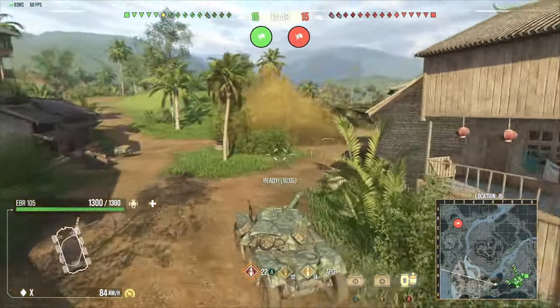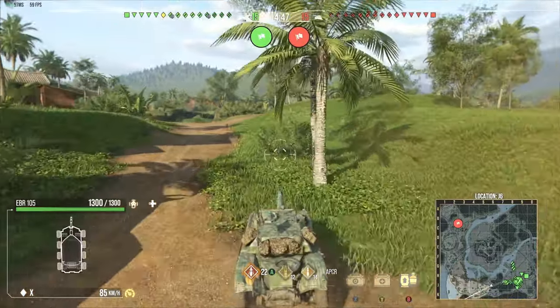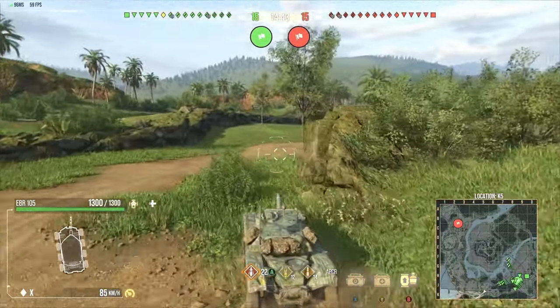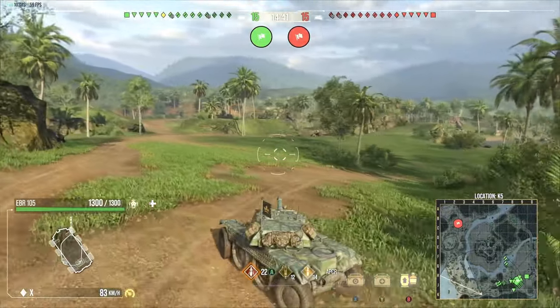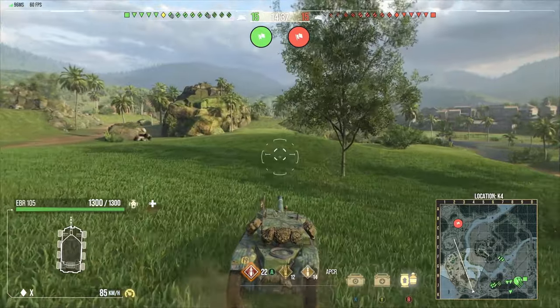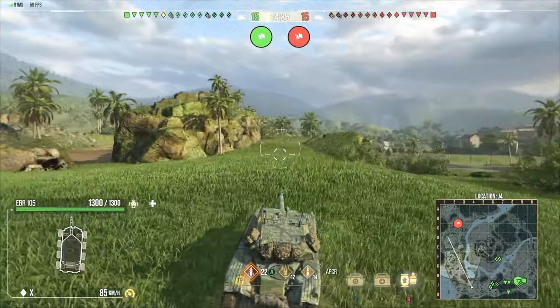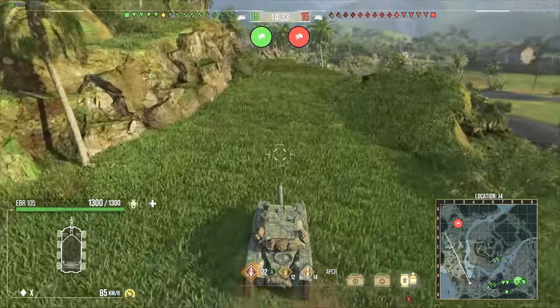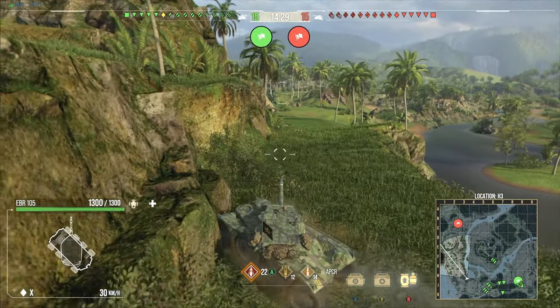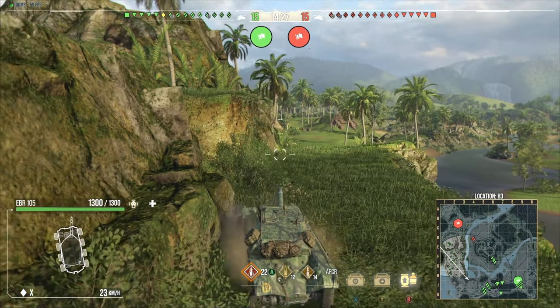The position I like to take on this map is kind of risky depending on how fast you are and how good your concealment is. You can technically do this inside a medium tank that has decent enough concealment, but the bush I'm going to be parking inside of — you're going to notice your medium tank is never going to fit inside this bush unless you're inside of a light tank.